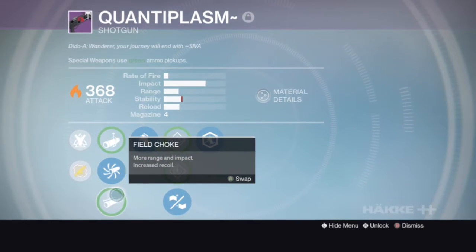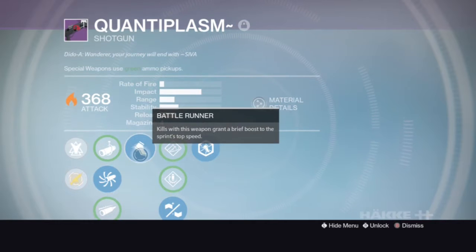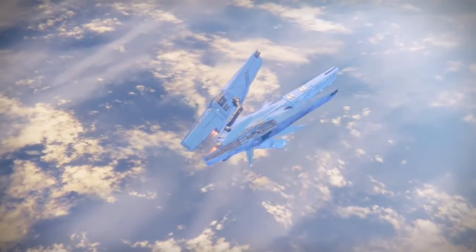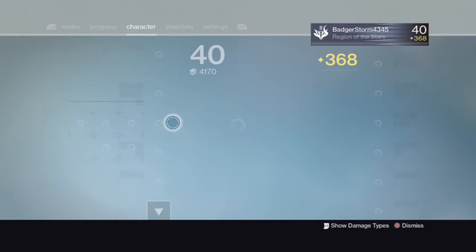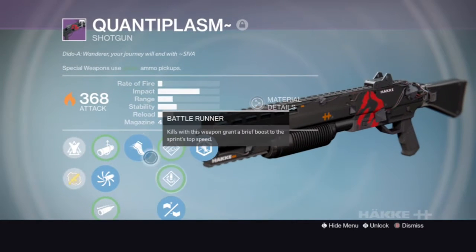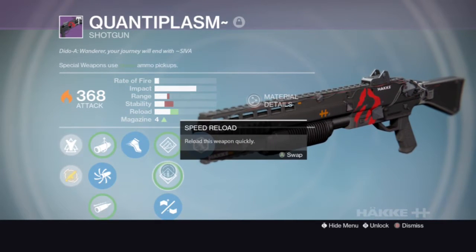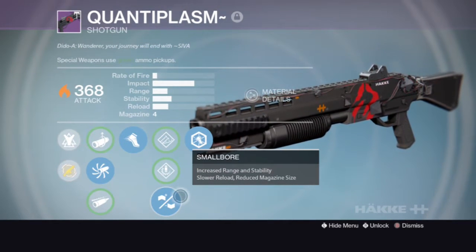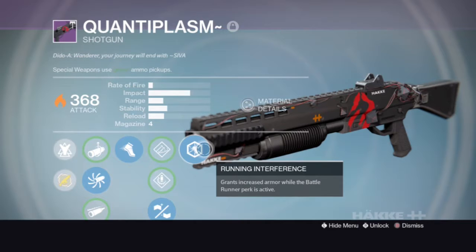So I have Accurized Ballistics, which I like to use often. Battle Runner lets you run extremely fast once you get a kill — it boosts your agility once you get a kill. I also have Smallbore on, which is a great perk. It takes away one bullet in the mag but makes up for it in stability and range. The reload is slower, but that doesn't really matter — it's fine because the gun is better overall.